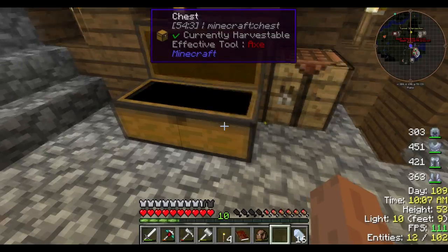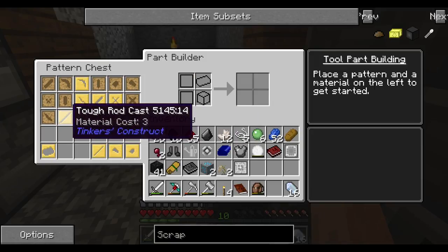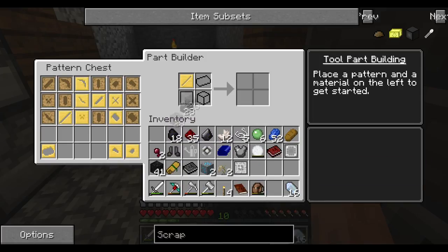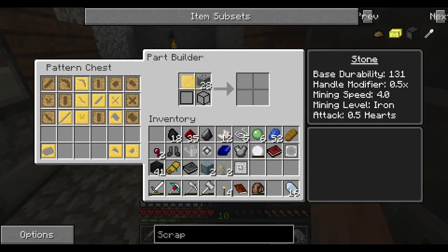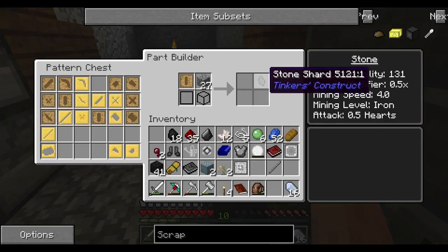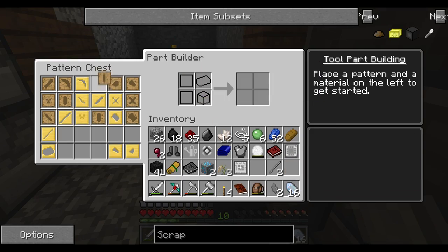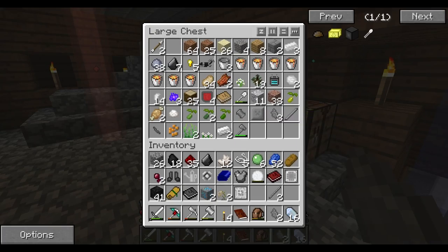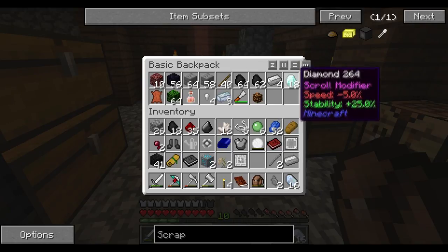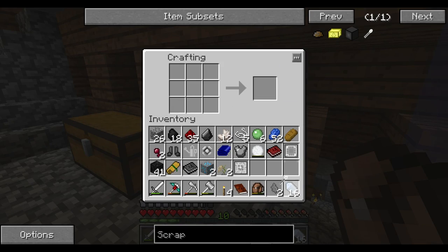All right, come on — two stone sticks. Let me grab some cobble and stone, make sticks. There we go, grab this — that's the wrong thing. Where's the tool rod? There you go — one, two, there you go. All right, we can put that back. We have iron on us. We have one in there. I collected a lot more diamonds — I'm actually at 18 now. Boom, we got ourselves a scraper.